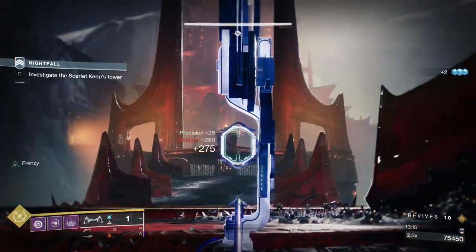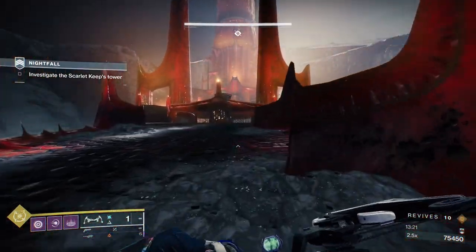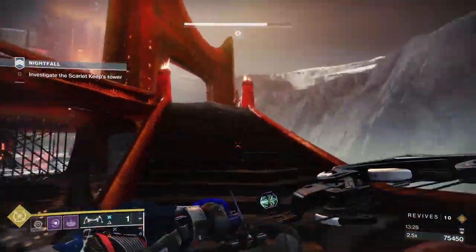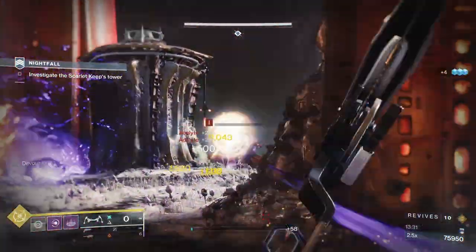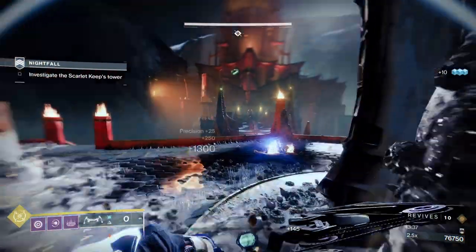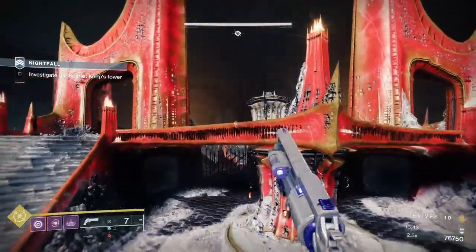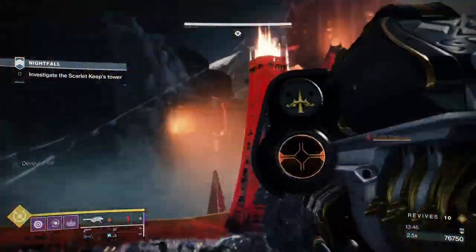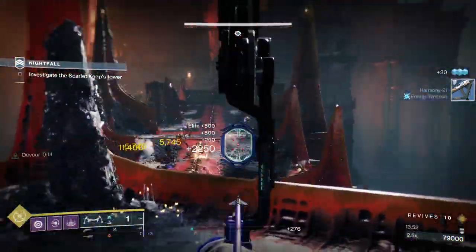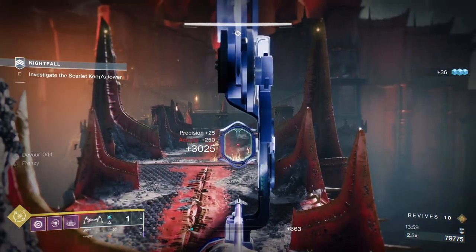Now we're just going to pick off as many acolytes as we can from down here. I want to make sure there are none hiding behind the little bits of cover, so I'll proc my grenade and throw it on as many of them as possible. Always take into account there'll be a couple just hanging around that the grenade won't touch. When you jump down to activate the second section of the bridge, jump down and straight back up — I've got a full brick of heavy so I'm going to make this a shooting gallery.